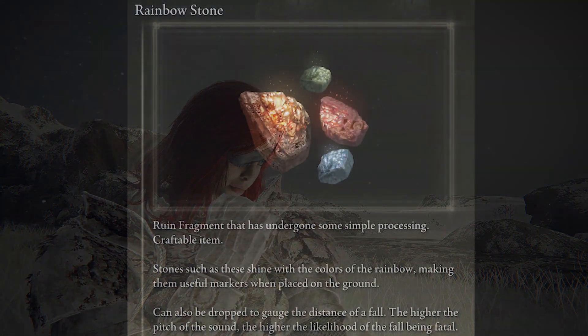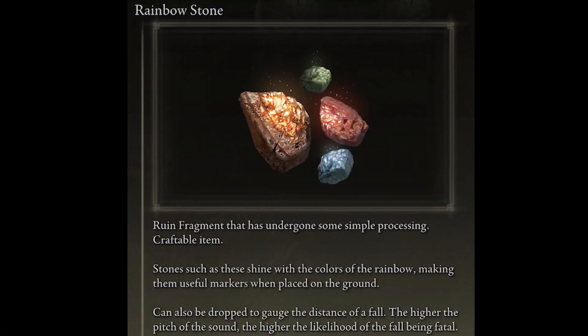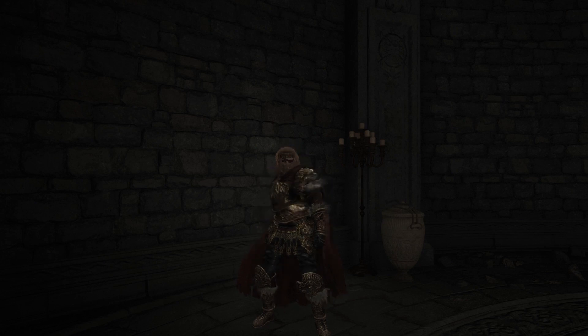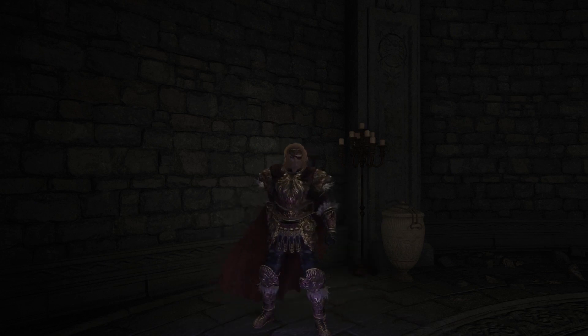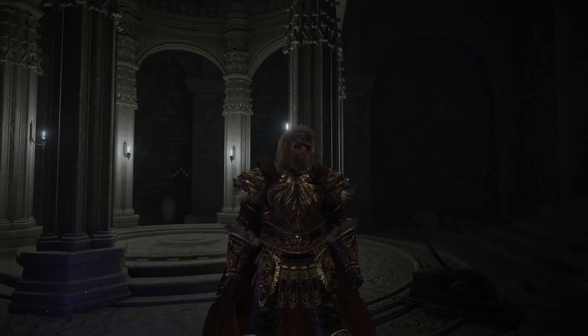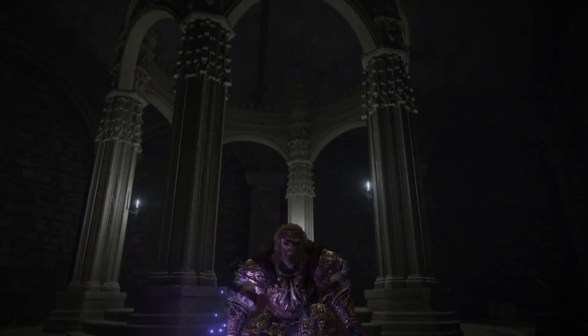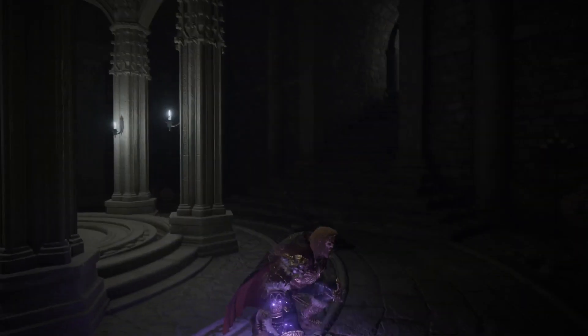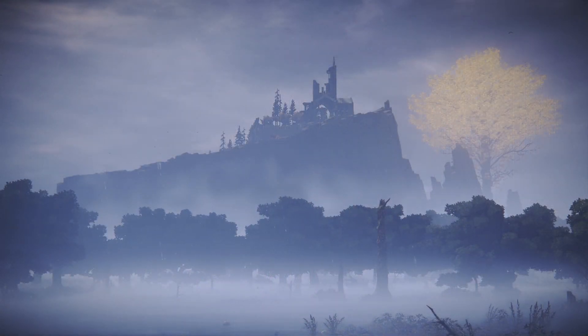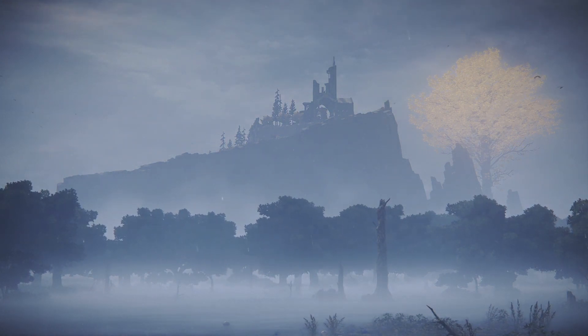The fourth item I'd recommend are rainbow stones, which can be found in the game world or crafted using one ruin fragment. They're similar to glowstones in that they light up darker areas, but with a colourful tint. They're good for adding a subtle ambient colour change to your subject or environment, or you can place them in the background to frame your subject with pretty colours. They're possibly not as useful as glowstones, but worth trying out.